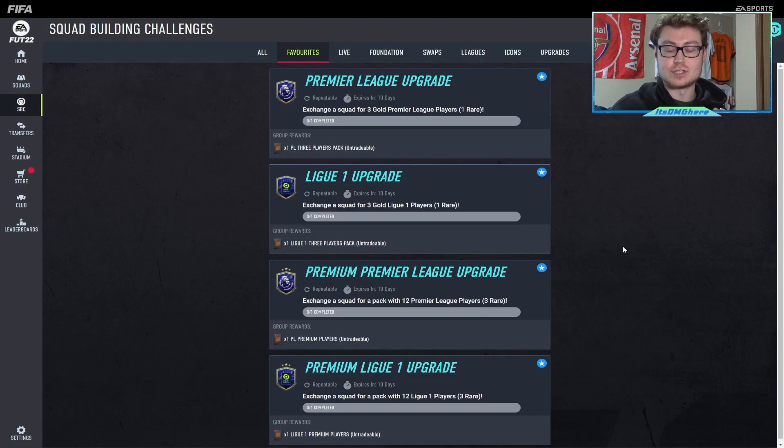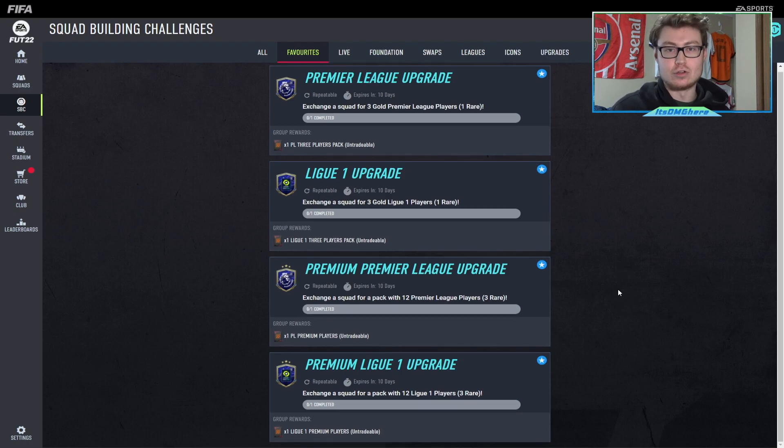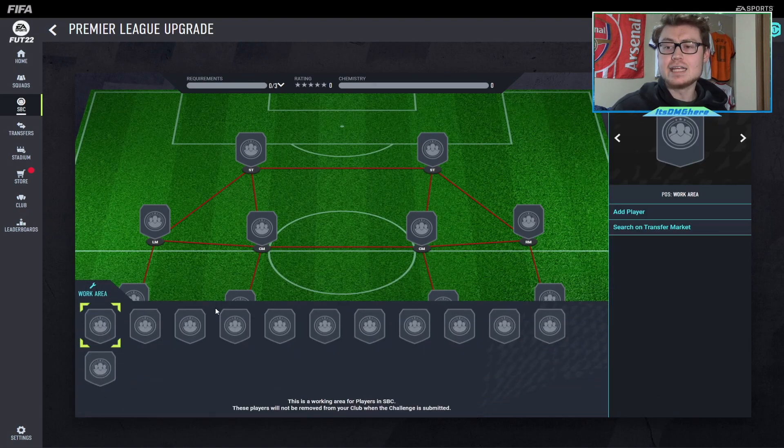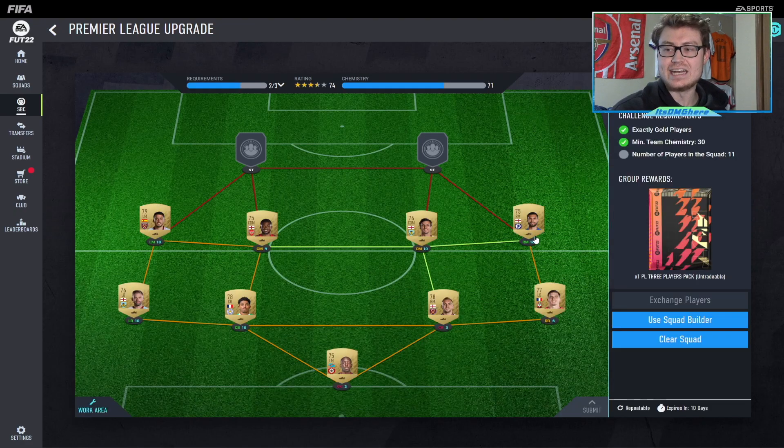Now you have three rare golds and nine non-rare golds. Next, go do the regular upgrade — not the premium, just the regular one. This one is only 30 chemistry, and getting that chemistry is extremely easy because you just got nine non-rare golds from one single league. For this specific part you will have to spend 700 coins to get two additional non-rare golds. In the future you won't need to do that — you'll already have 11 non-rare golds — but similar to the initial investment in the premium upgrade, you invest in just two non-rare golds here. After that first time, this section is essentially free.